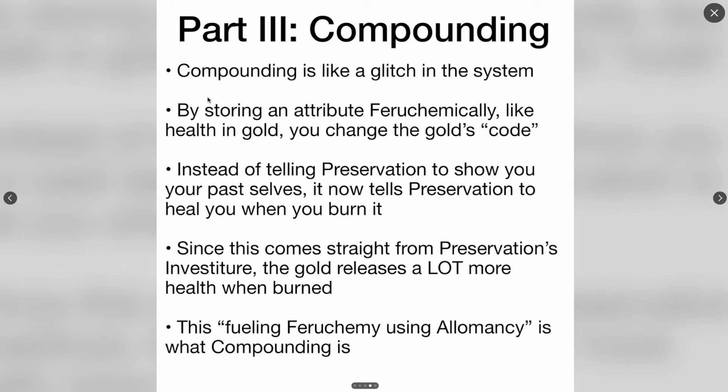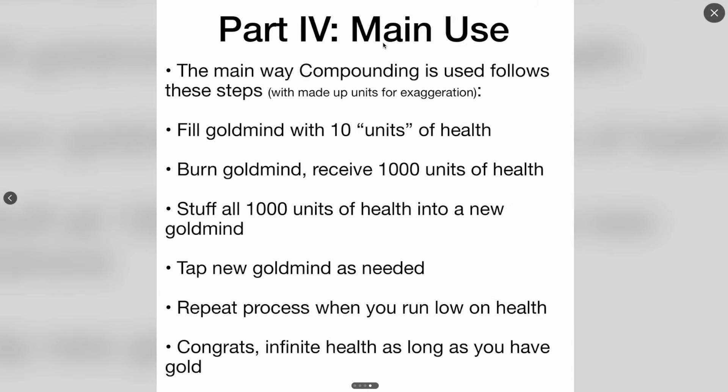Part 3: Compounding. Compounding is like a glitch in the system. By storing an attribute Feruchemically — like health in gold — you change the gold's code. Instead of telling Preservation to show you your past self, it now tells Preservation to heal you when you burn it Allomantically. Since this comes straight from Preservation's investiture, the gold releases a lot more health when burned. This fueling of Feruchemy using Allomancy is what Compounding is. Part 4: Main Use.